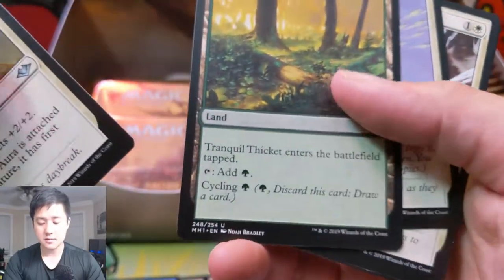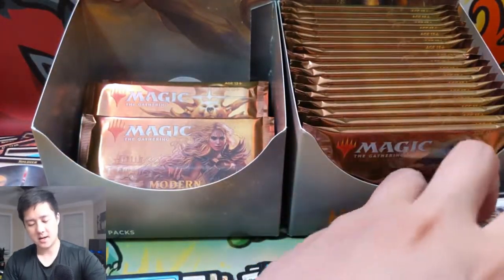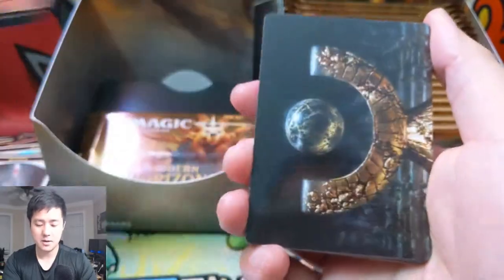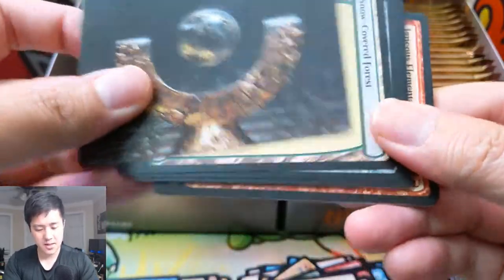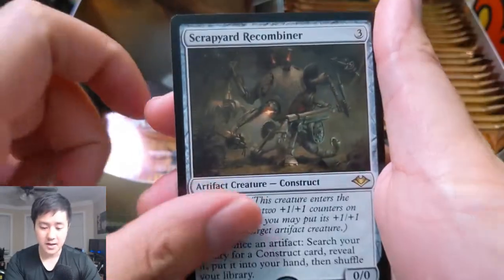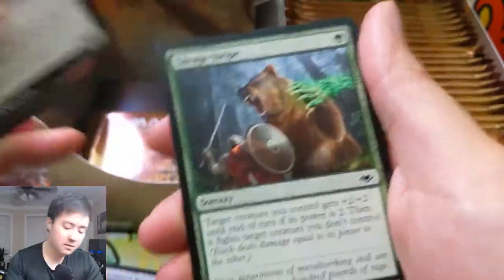We also got a Mist-Syndicate Naga, another shinobi card, and Tranquil Thicket. They do also have cycling lands — I'll call them the Horizon Lands. I think it started with Horizon Canopy and they turned it into all the different colors. Here's a foil goblin — I think this might be the Mox Tantalite or something like that. Another snow-covered forest.